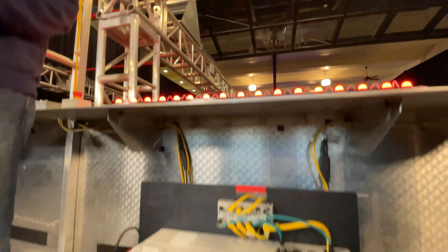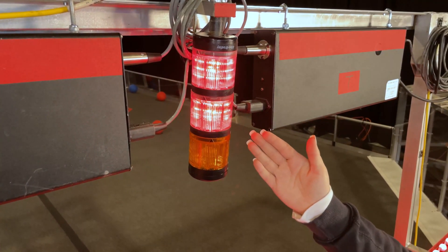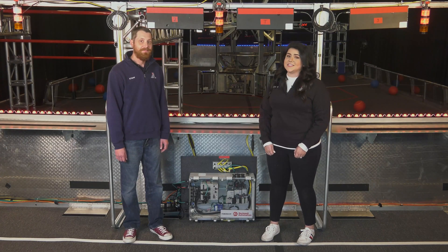If you find yourself in the middle driver station, be aware of the station control cabinet under the shelf. There are stack lights above each driver station which relay information to the teams and field crew for quick diagnostics. Check out the game manual for full details on these indicators.